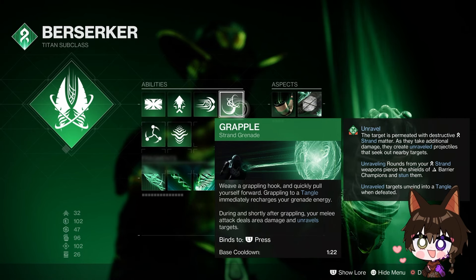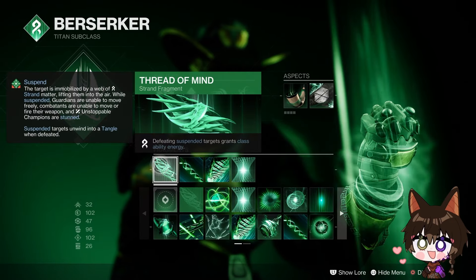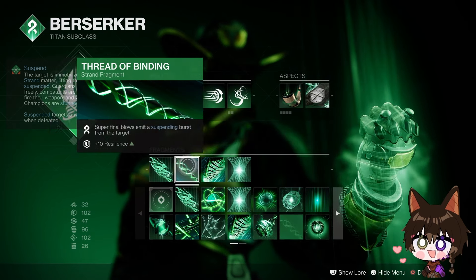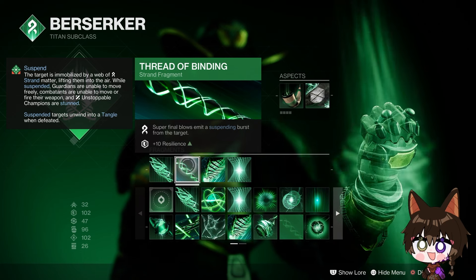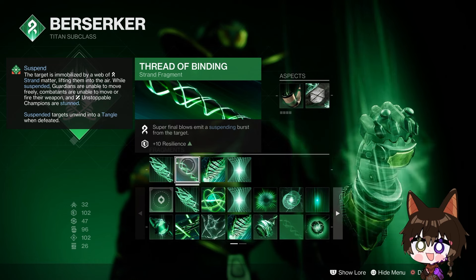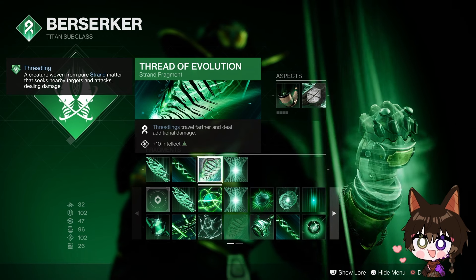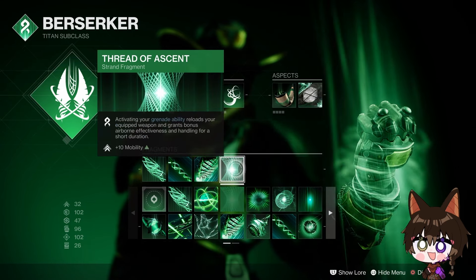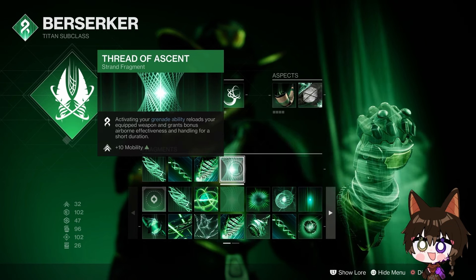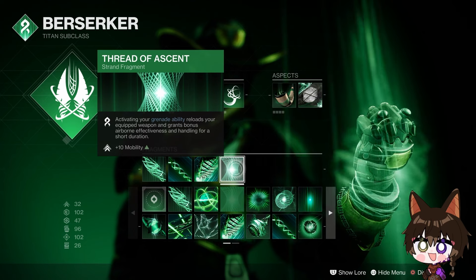As for subclasses, I switched between two in this video. First being Berserker Titan — which, if you saw my Wish-Keeper video, this build is practically the same. The only difference is I have Grapple instead of Shackle grenades. I'm still using Drengr's Lash and Banner of War with the Towering Barricade. The fragments are a little different: Thread of Mind — defeating suspended targets grants class ability energy — and Whisper of Impetus super final blows emit a suspending burst. This gives me plus 10 resilience. I'm running Tier 10 Resilience, Tier 10 Discipline, and Tier 10 Intellect.